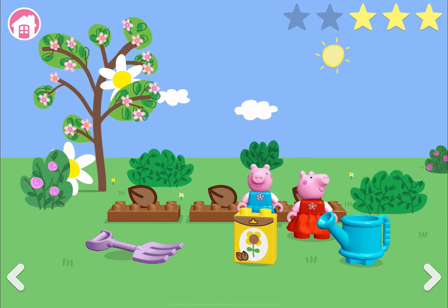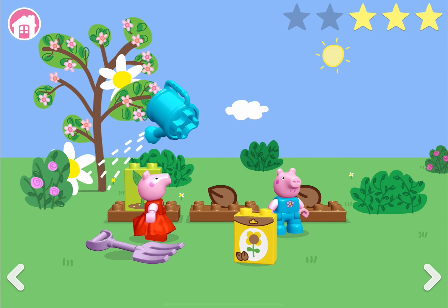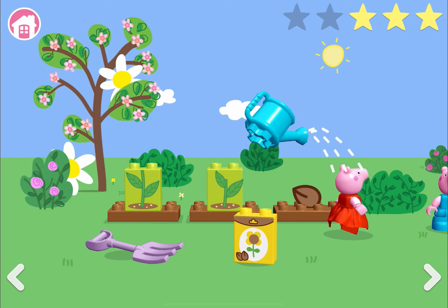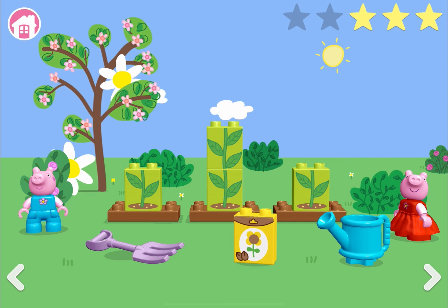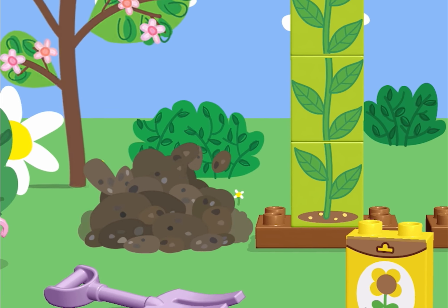Now that all the seeds are in place, let's water them. Peppa likes watering the plants. When we water the seeds the plants come out of them. If we keep watering, the plants go taller and taller and taller. If we stop watering, then the plants grow smaller. So we need to make sure we keep watering. If we don't water for a long time, George would have to go all over again digging all the spots.